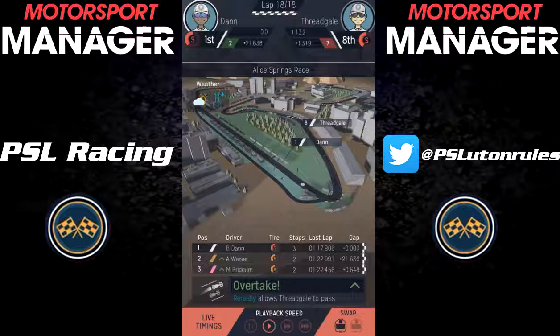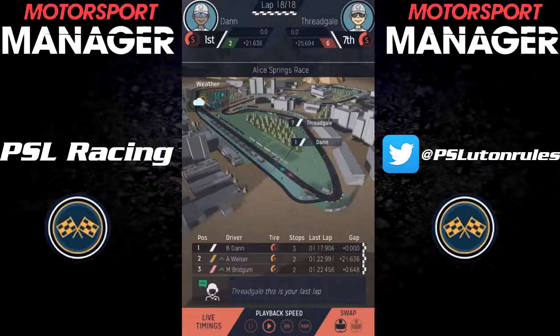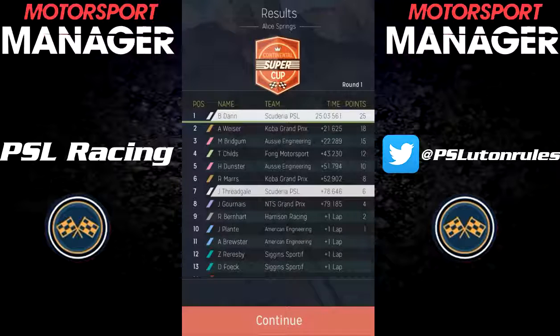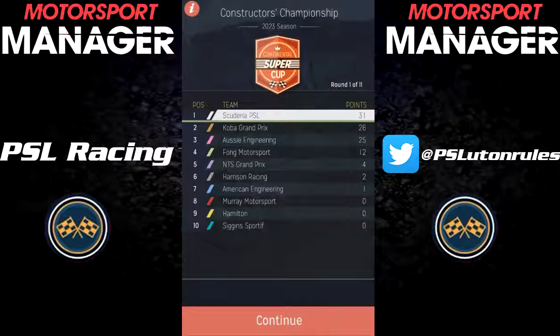So that was qualifying, and then the race was just as interesting. Billy Dan finished 1st, 21 seconds ahead of the guy in 2nd, and Jalen finished in 7th. So that race was completely and utterly boring — one of the downsides of having a dominant driver number 1. The Constructors' Championship has us leading, with Cobra Grand Prix in 2nd, who are 5 points behind us, and Aussie Engineering are in 3rd, only 1 point behind Cobra Grand Prix.